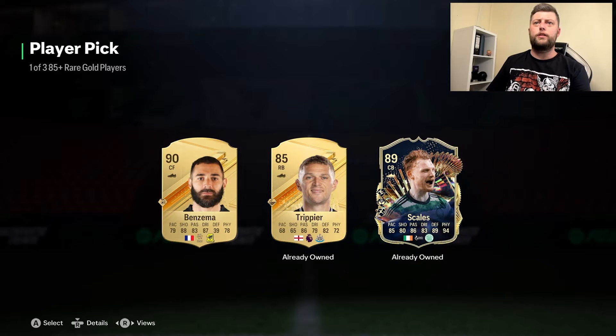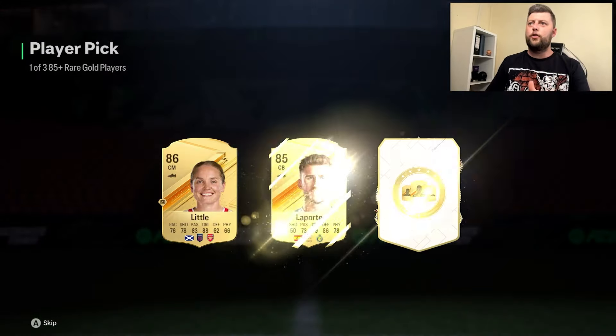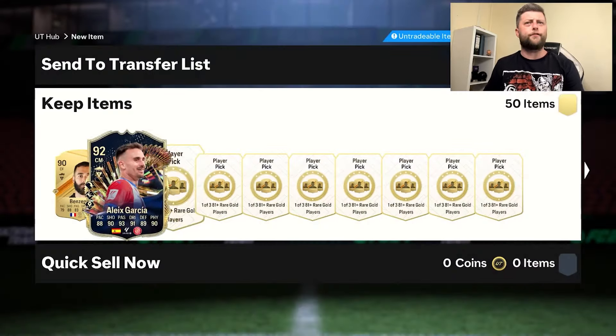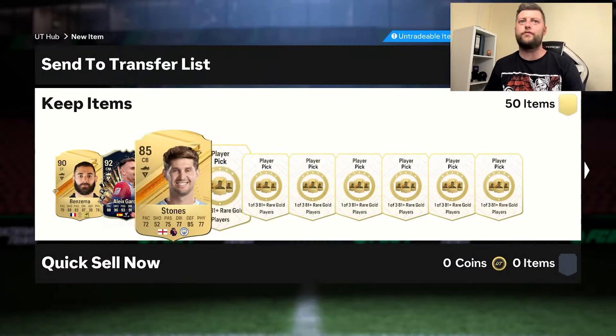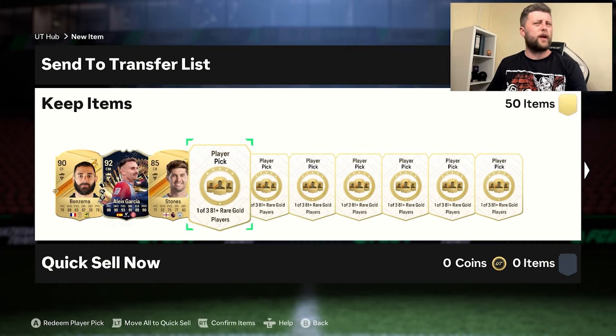We've got an 89 — we'll take it. But we're going to take Benzema just because I've already got the other one. Another one — we take Garcia. Nicely. Can we go three for three on Team of the Seasons? We cannot. It is going to be a strikeout of 85s. To be fair, I would say that's not bad for an 84-rated team on all of them. It's not awful.